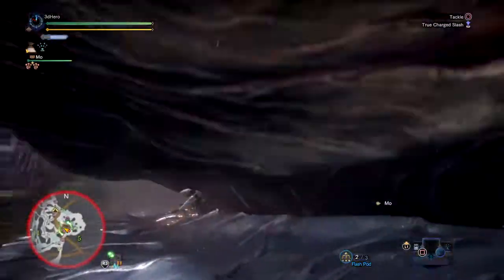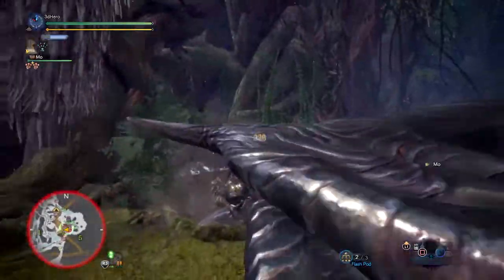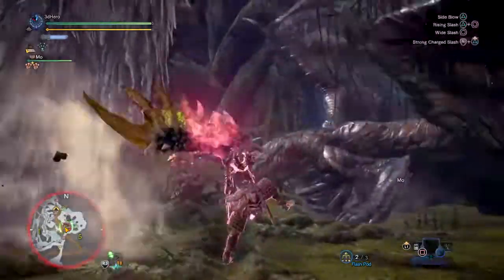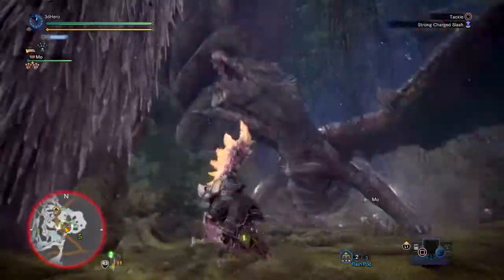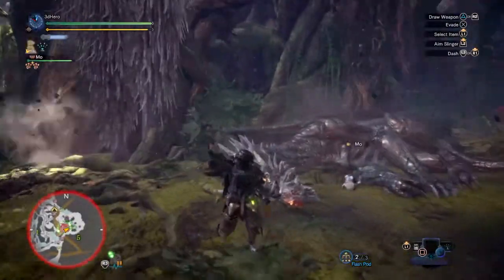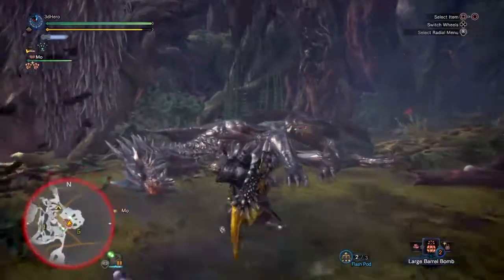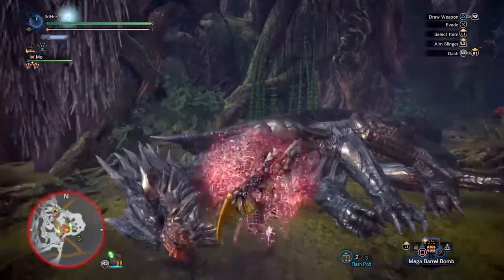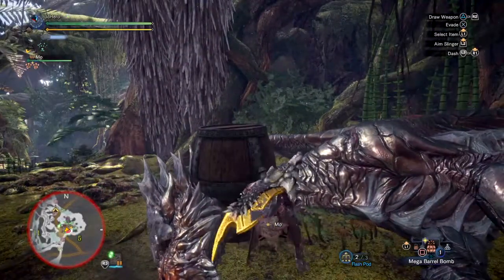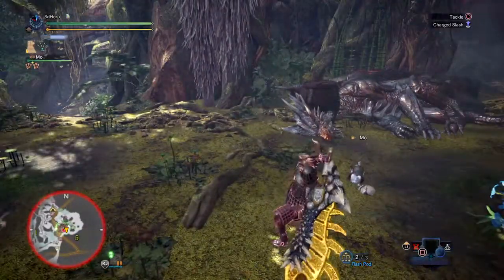Depending on the monster and its sleep resistance — which can be a major build breaker — you can either sleep bomb and True Charge more often with great success, or less often with the damage mostly coming from your Greatsword alone. And in many ways, even if you don't proc the sleep, you can still kill the monster. The damage is there; the sleep is just an extra addon for a bit more fun.